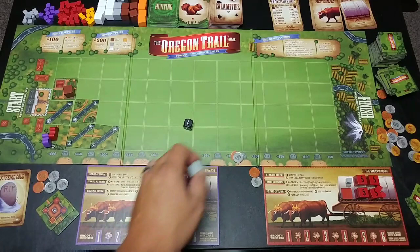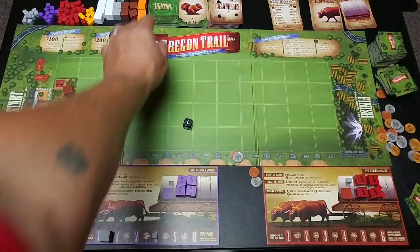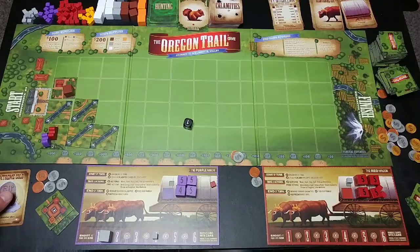Second action: move. Third action: hunt. She's got a shotgun, so she'll put the pistol on four and the shotgun between one and two. If it's a one, two, or four she's good. It's a four — awesome! She needed that to feed her family because she has no food. That's the end of her turn; now she resolves the Extreme Cold calamity.